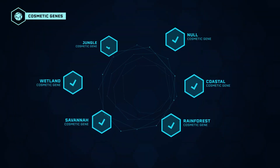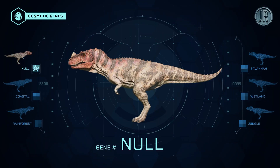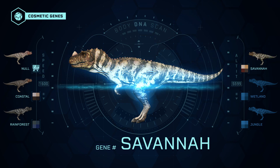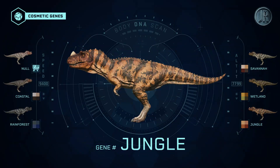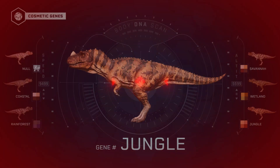The appearance gene of the Ceratosaurus is available in six versions: Original, Coastal, Rhine Forest, Savannah, Wetland, and Jungle. To get this gene, you have to complete the Jurassic difficulty challenge mode of Isla Muerta.